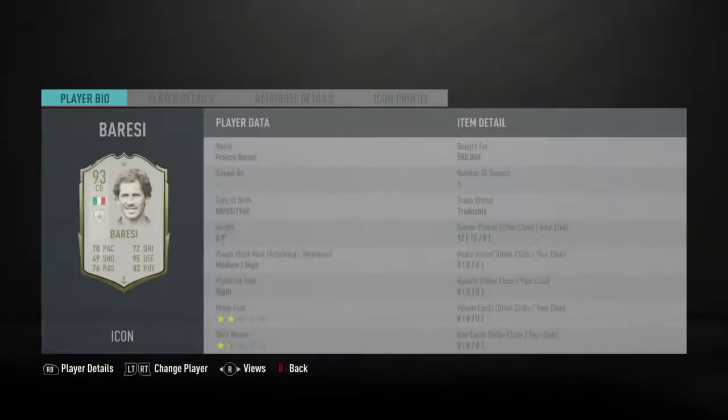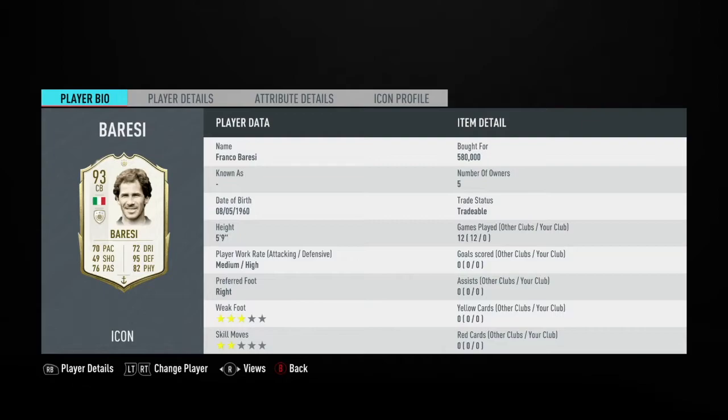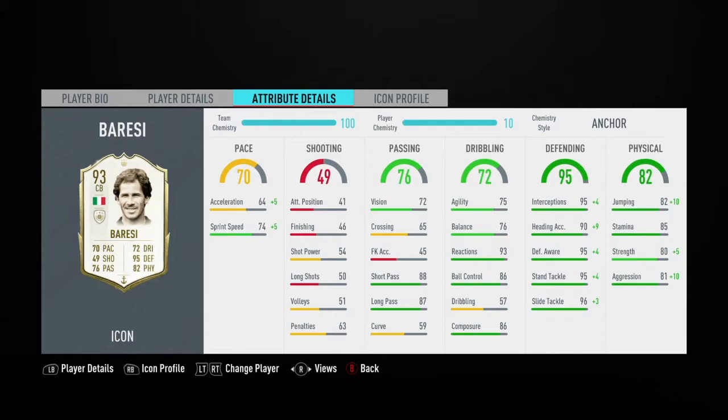Baresi is 5'9" with medium attack and high defensive work rates. His right foot has a 3-star weak foot and 2-star skill moves. Taking a look at some of his in-game stats: he's got 88 short passing with 87 long passing, 93 reactions, 86 ball control and composure, 95 interceptions, defensive awareness and stand tackle, 96 slide tackle, 90 heading accuracy, and finally 85 stamina.